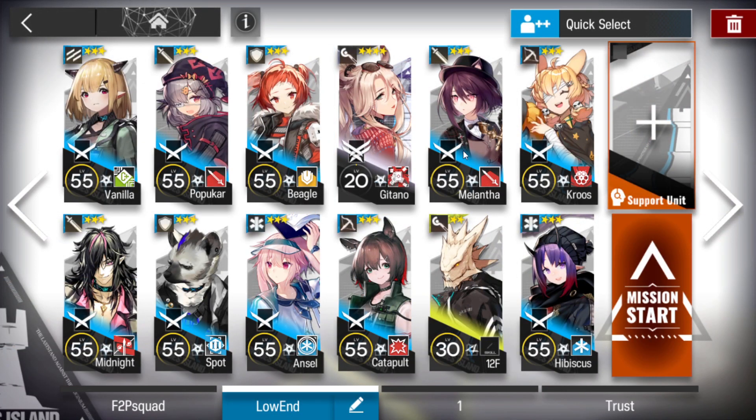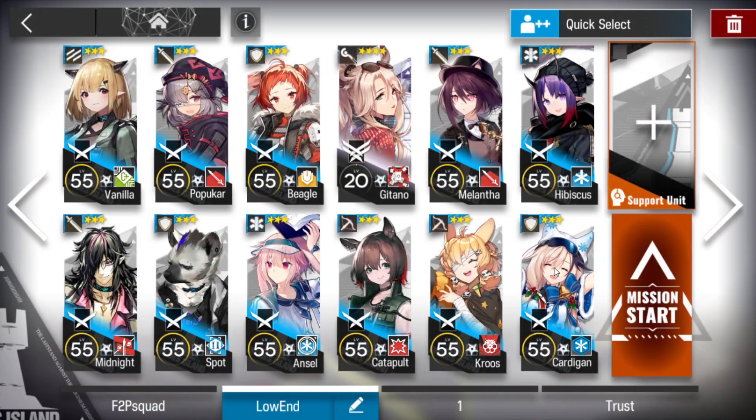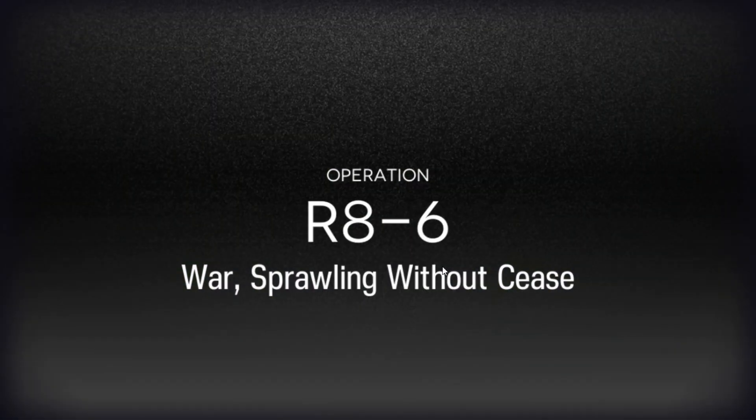After this, the Duellist Guard slot is not even used, to be honest, so we don't need to pick one. Instead, pick someone to stall — so Cardigan. After that, a Single Target Sniper, that's all we need. Let me show you so you can get your own strategy from watching how enemies act in this stage.